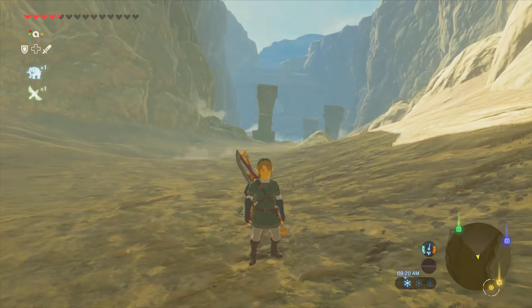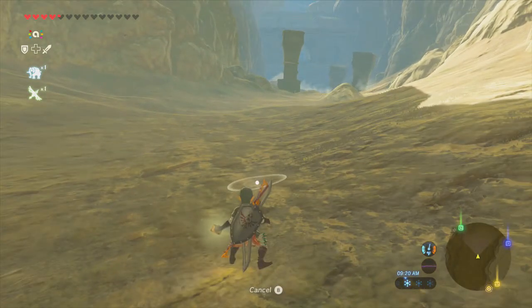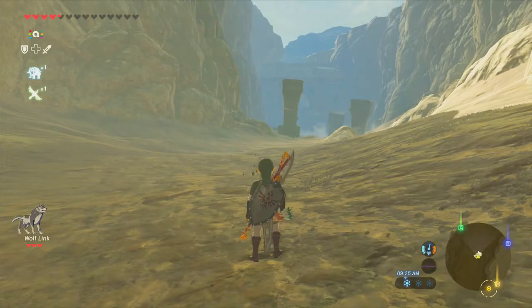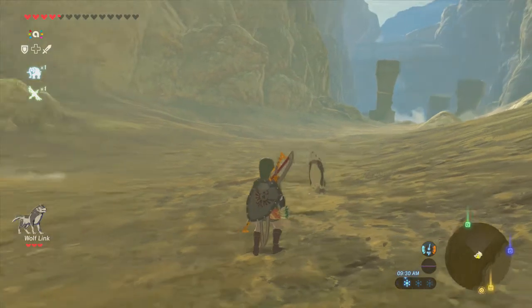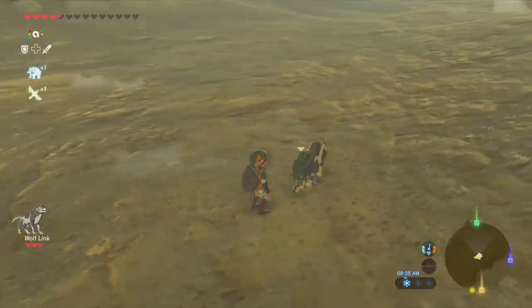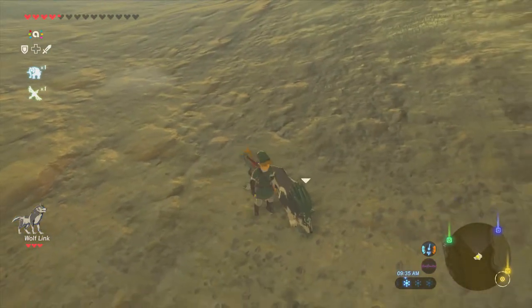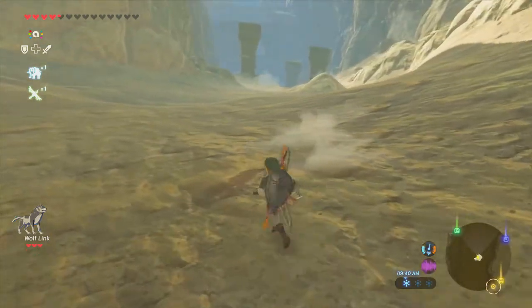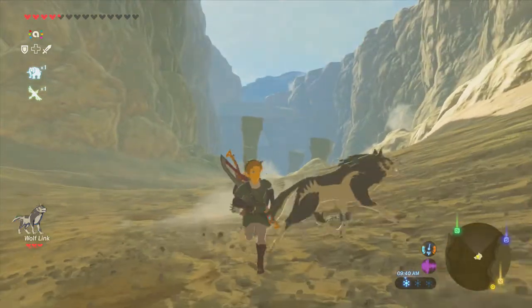We haven't really had a good opportunity for this in a while, but since we're down here in this valley and heading for what may be a tough area — why don't you come along for the party, Wolf Link? It's actually really appropriate; I'm wearing the Twilight tunic and we brought in Wolf Link. I wish I could pet him, though. I'm surprised they didn't add something like that into this game, honestly.